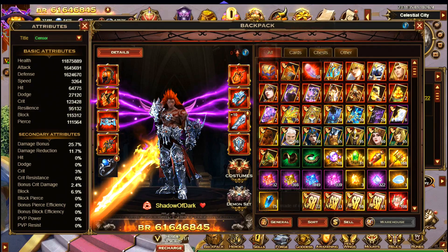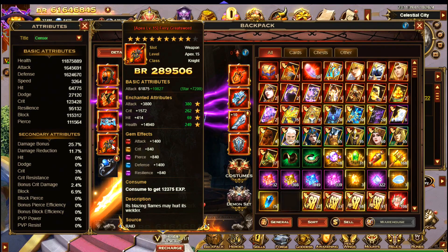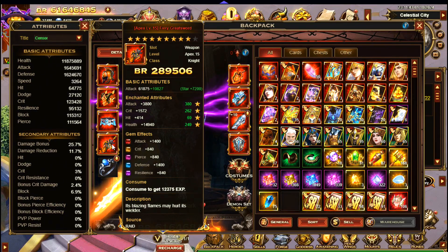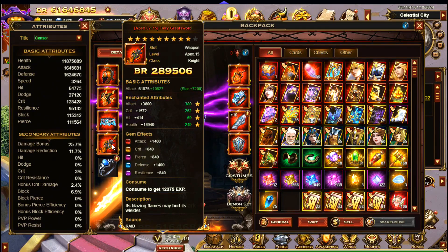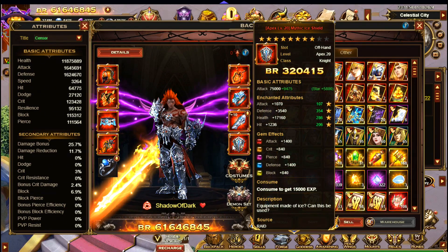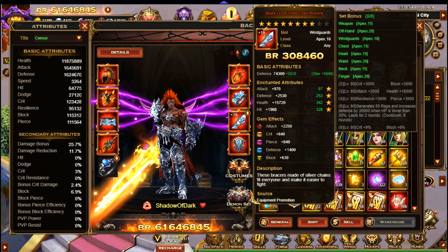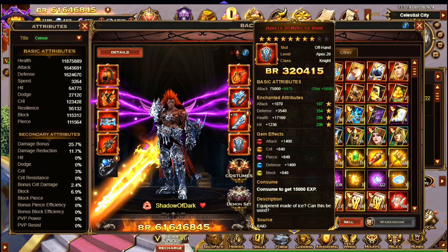Out of the equipment, it's the shield and the weapon that increase attack as the base attributes, so those are the pieces of gear you want to focus on first. You can see here I have an Apex 15 Fury Greatsword and an Apex 20 Shield. I am focusing on upgraded gear — this is upgraded gear, and this is the gear that's dropped directly from the dungeon.